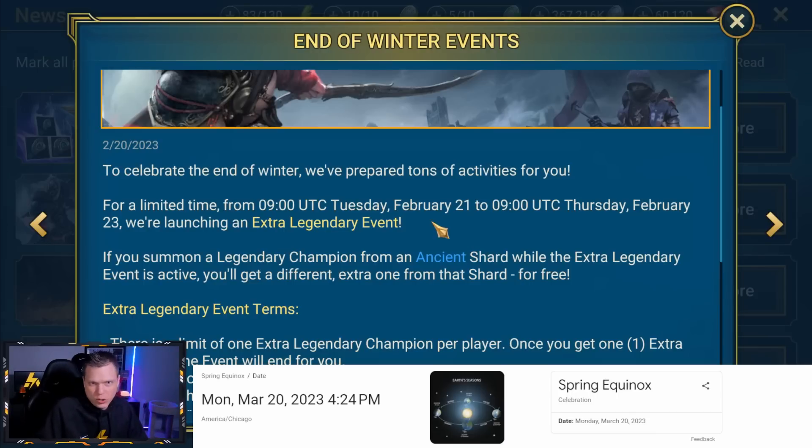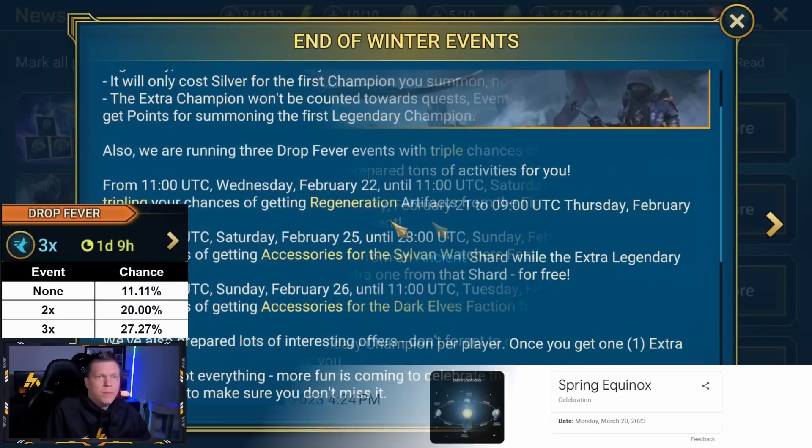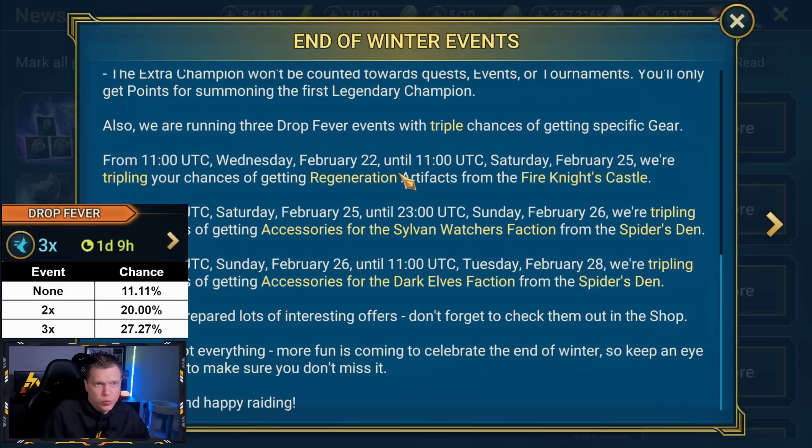In terms of legendary acquisition, bonus legendary events are actually better than 2x events if you're close to Mercy. But if you're a new or mid-game player who hasn't finished Faction Wars and still needs a lot of epics to round out your roster, you really want to prioritize pulling during a 2x event. We're also going to be getting drop fever events with triple chances on specific gear — the normal odds of an artifact set in dungeons is 11%, during a 2x it ends up being 20%, and the 3x ends up being 27%.